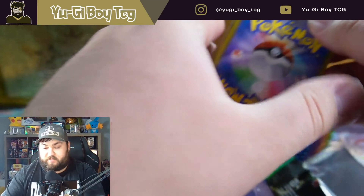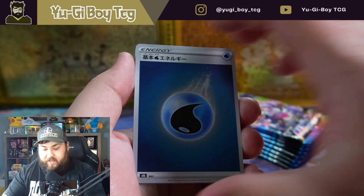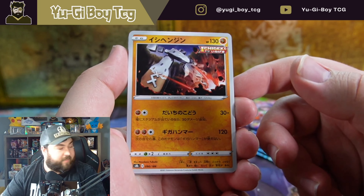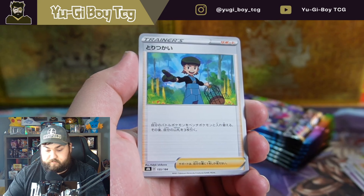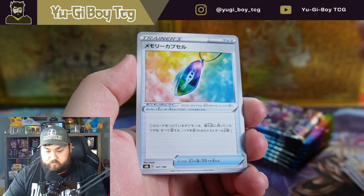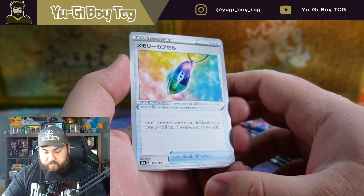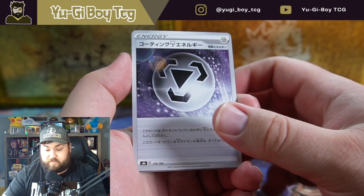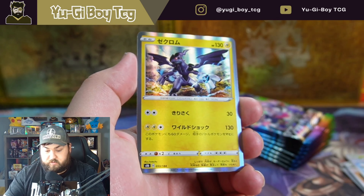That was a little bit of a dud pack but hey, I don't know what we're really supposed to expect out of these, so we'll see. Water energy — cool to get a lot of the different ones. I always forget the name of this card. Stonjourner, Snom — looks like a bird trainer. Is that the Mega Stone for mega evolving? I don't know. Steel energy, Leon, Zekrom.